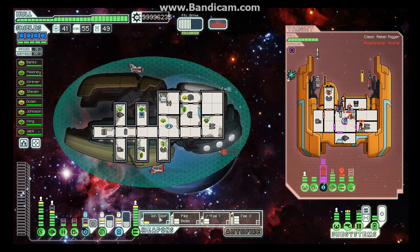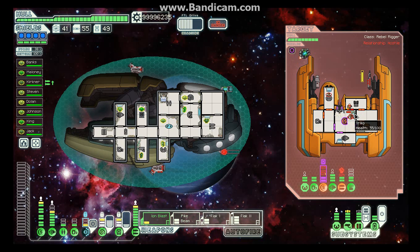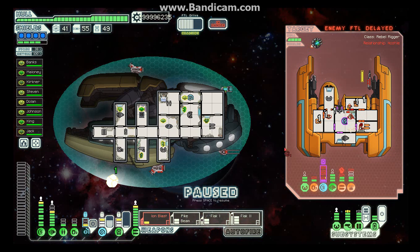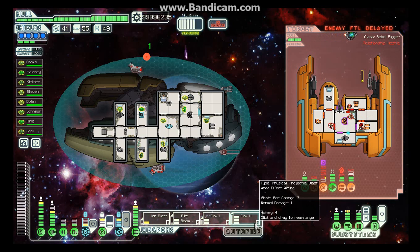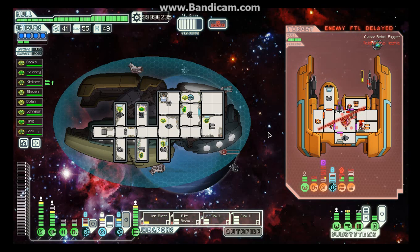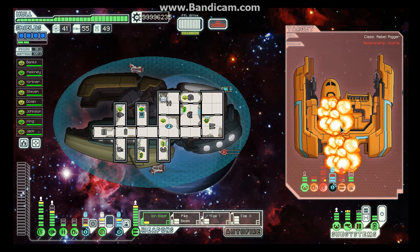We shoot a flak beam and just murder everything. The ship is trying to power up its FTL to escape — no, you don't get to escape, not until we test the Flak 2. We've got Flak 1, a pike beam, and an ion blast. Watch how devastating it is — it destroyed the entire ship, taking one whole damage away.